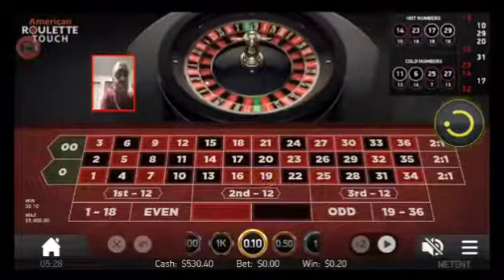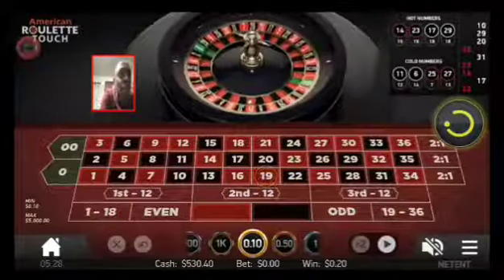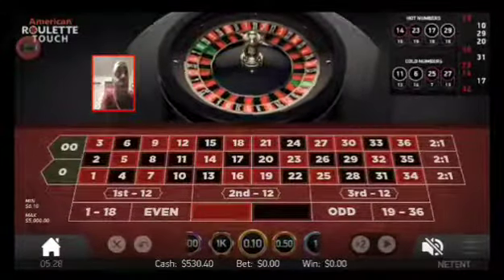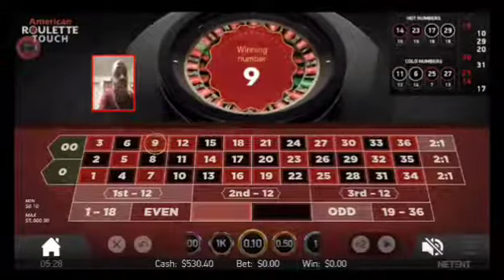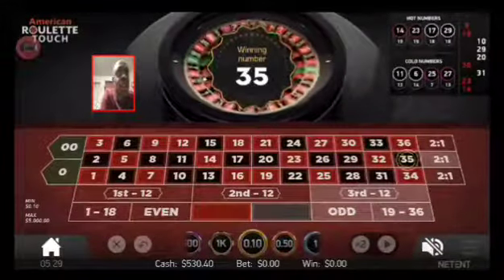Look at the corner — 19, 10, and 23. Is there a pattern of any three of: 1 to 18, even, red, black, odd, or 19 to 36? No. So we do not play every hand. I'm making this short and sweet because I don't trust this roulette — it tends to act up.